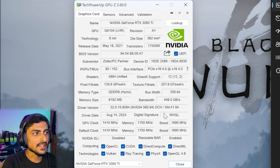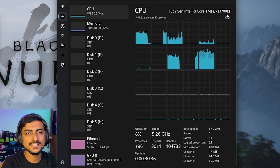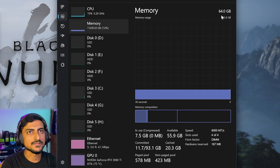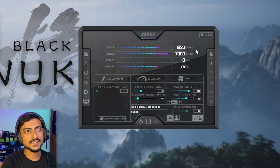We have the latest NVIDIA driver 560.94, which just landed as the game-ready driver for this game and also Star Wars Outlaws. Resizable BAR is enabled in the BIOS. The CPU is an Intel Core i7-13700KF, and we have 64 gigabytes of DDR5 CL36 6000MHz RAM. No overclocks are applied in MSI Afterburner — everything is at stock settings.